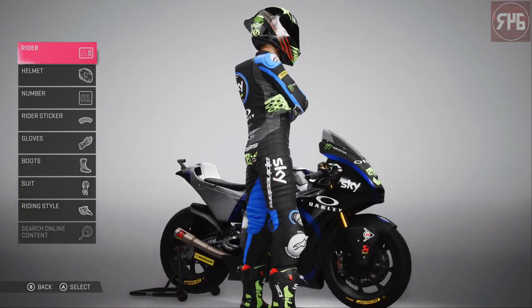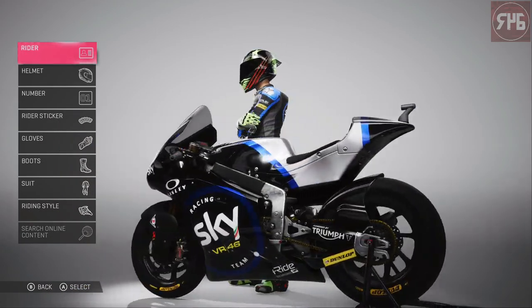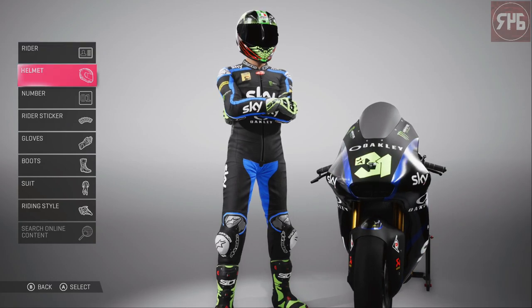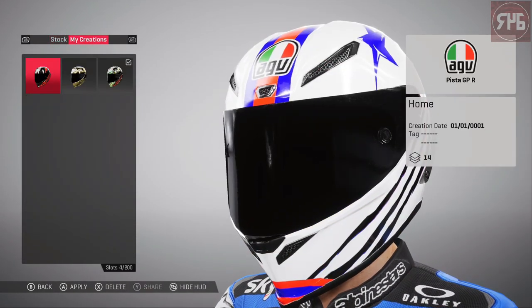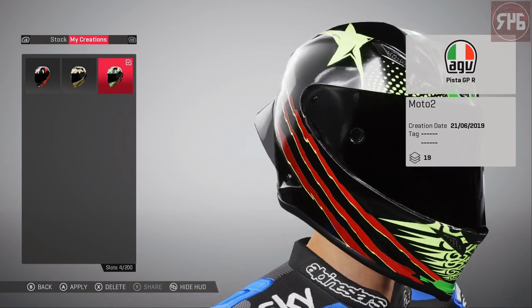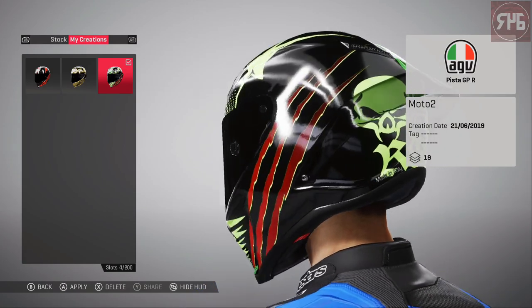Green number, green boots, green gloves, green butt patch and green stuff on my helmet. We'll have a closer look at my helmet. And there we go — kind of similar to what it was, but I have changed it up a little bit with the new colour scheme.